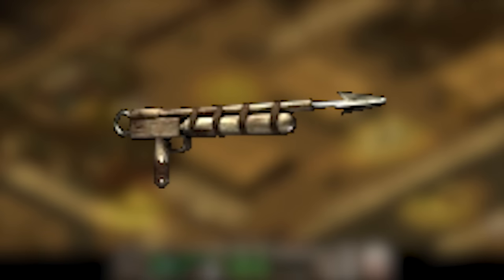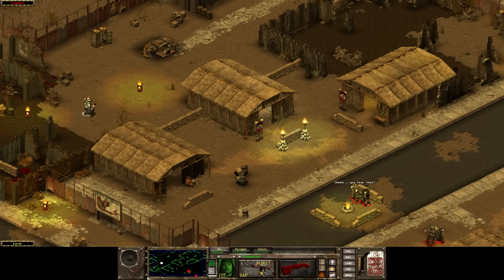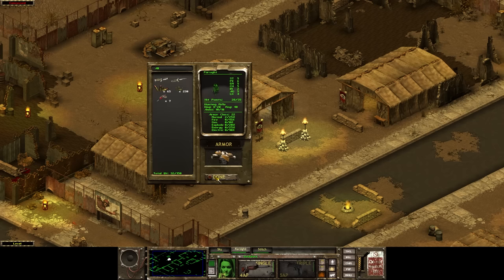Fallout Tactics has a spear gun that fires a small spear or bolt with low damage. With base damage between 3 and 15, it is found in the first area on a raider, and the ammo is not all that common. It appears to fire from compressed air, as there is a large cylinder beneath the barrel. It is otherwise difficult to make out many details, and I couldn't find any real-world inspiration for this design.